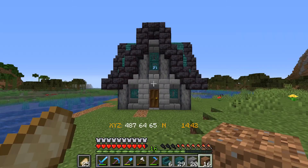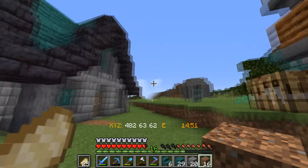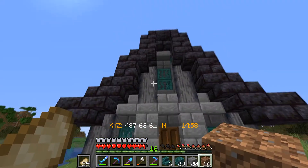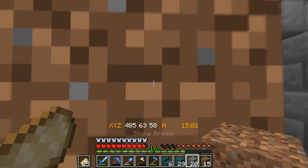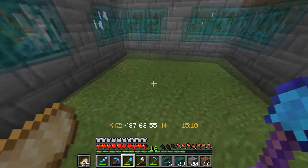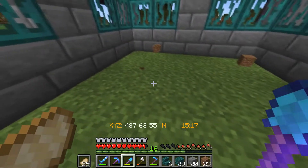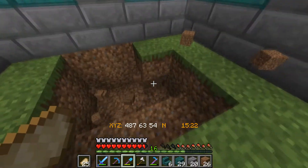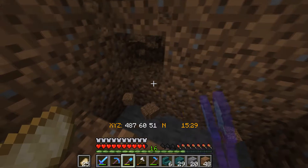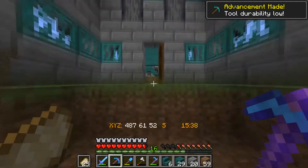And it's done — there it is guys, the little shack! Basically it's just a mini version of everything else we have — it's got the green roof, the blackstone, the stone bricks, and the basalt. We got some trapdoors for the windows. Inside we have a grass floor — perfect. We're gonna decorate the inside but basically what this is going to be is a three-wide staircase straight down to our farming area.